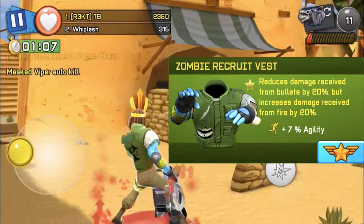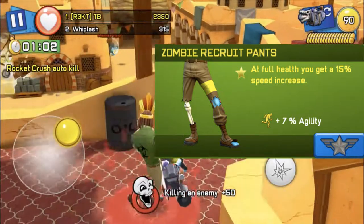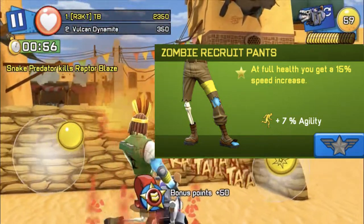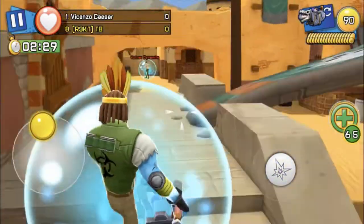That's a really good vest and it's bought with zombie knights too, so it's easy to get. For the pants I'm using the Zombie Recruit pants — at full health you get a 15% speed increase plus 7% agility, which basically gives you a very big speed boost. I really like these pants.